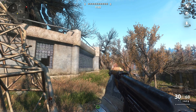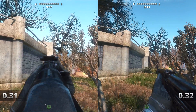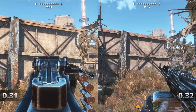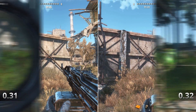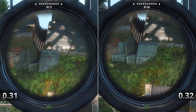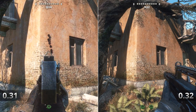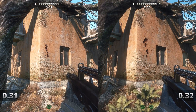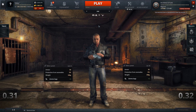Recoil has been reworked. Horizontal recoil was reduced and the vertical one was increased. Low-level equipment has also undergone changes. The difference between the characteristics of body armor at the starting levels was significantly reduced.